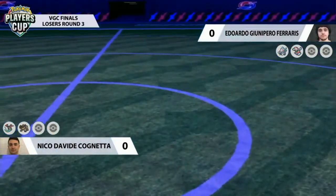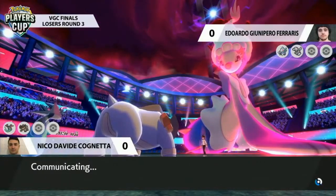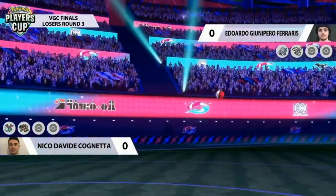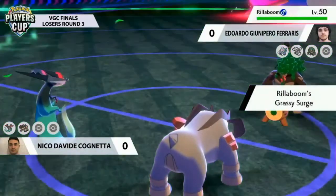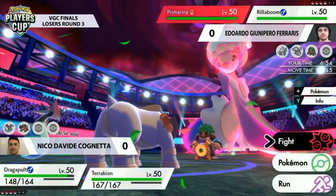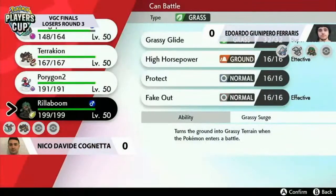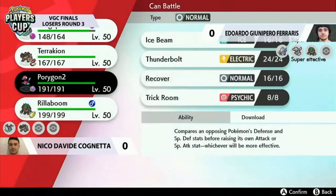Yes, its defense was boosted, but the fact that it's been able to waste one of Eduardo's Dynamax turns and pick up a solid KO against a potential threat — really great play there by Nico. That's the position you want to see your Terrakion in, staring down that Porygon2. The Dragon Darts helped out, made sure those numbers were nice and easy to hit — perfect execution, removing the threat of trick room on turn one.